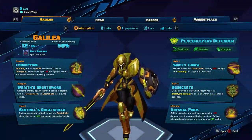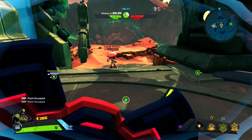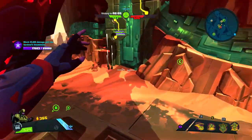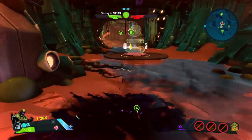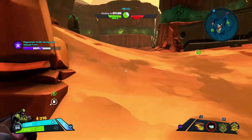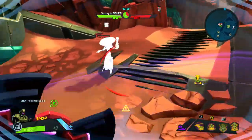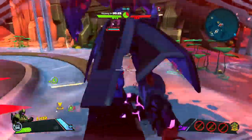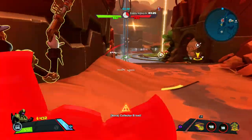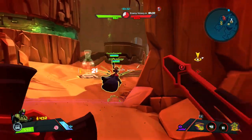Her ultimate skill is Abyssal Form, where she sinks down into the ground, dealing 125 damage to the area over 4 seconds. She takes reduced damage, so she can still be hit and killed in this form, and while she is in this form, she regenerates 250 health. I use this two different ways. The first is if I am fighting up close and it is going to be close, I go ahead and hit it and get the kill. But the way I use it most is as a method of escape — if you are in a fight that is going sour, hit Abyssal Form and most of the time people will run away, giving you the opportunity to go the other way, heal up, and wait for some teammates.